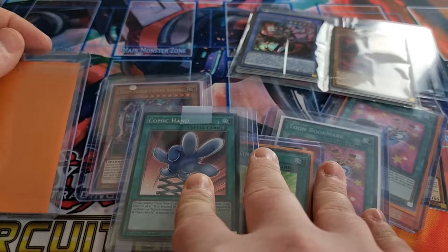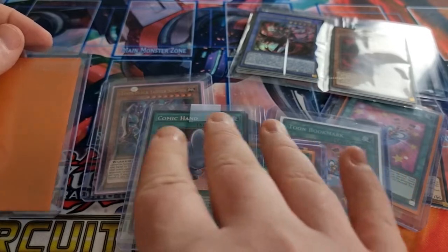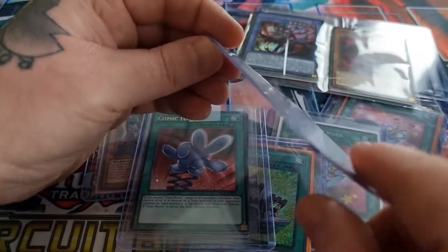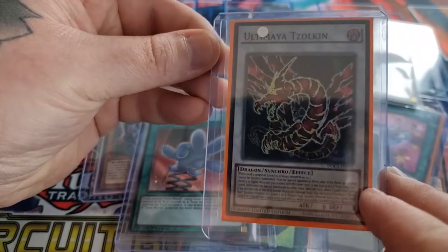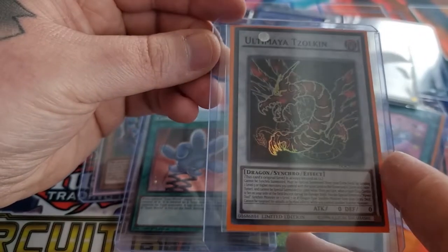I think it's just the Toon BLS and Toon Dark Magician Girl at the minute who can attack directly the turn they're summoned — the rest have summoning sickness. Last card is... Ultima Sulcan. I must have been looking at Virtual World at one point and just picked this card up. I don't know.